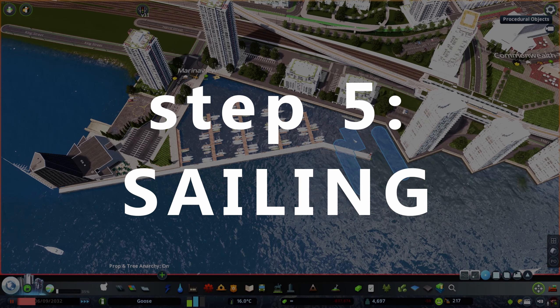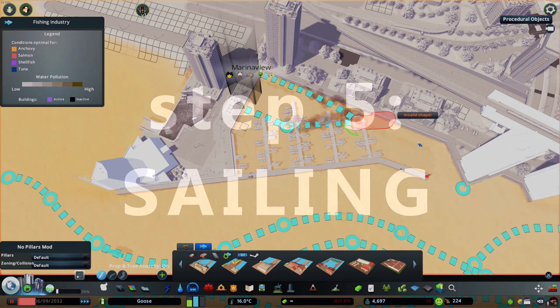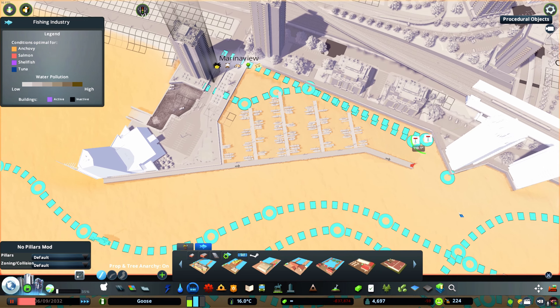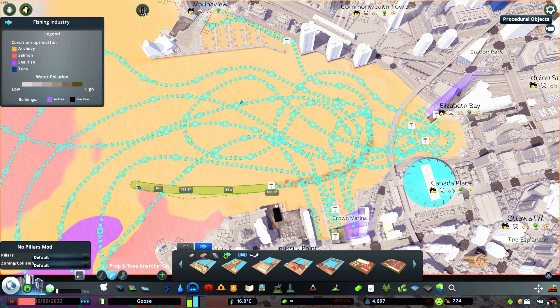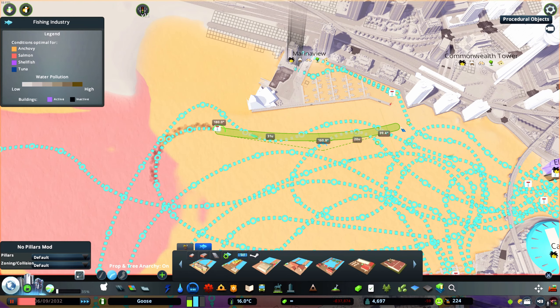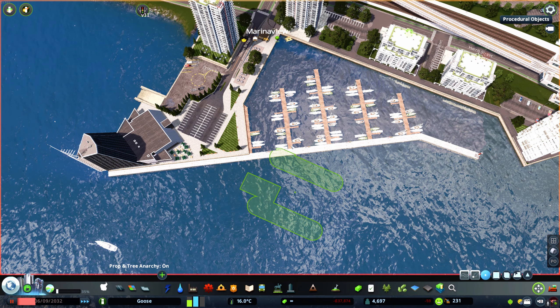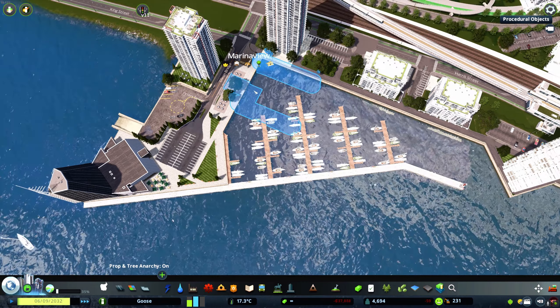Step 5 is in my opinion both the most influential to your city as a whole and the coolest part, as this is what allows you to have boats actually navigate your waterways. This has only become recently possible through the release of the Sunset Harbor DLC and through the innovation of an asset creator named Aiki. He has created a set of marina slash invisible spawners that use the same pathing system as the Sunset Harbor fishing boats to create boats that go around out on the water. I'd recommend placing at least two to three of these spawners in your marina, laying down the paths, and then sitting back and watching your waterways come to life.